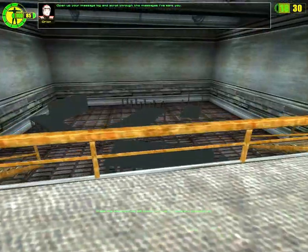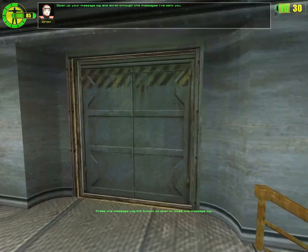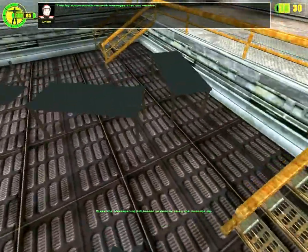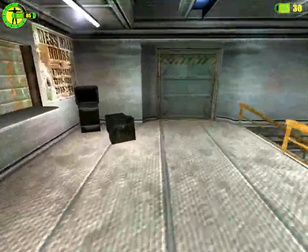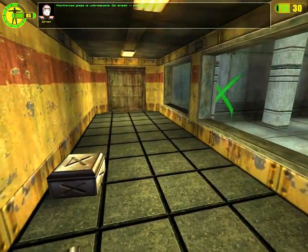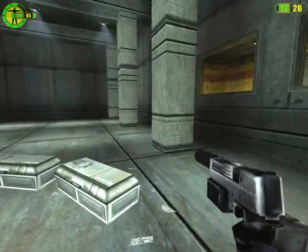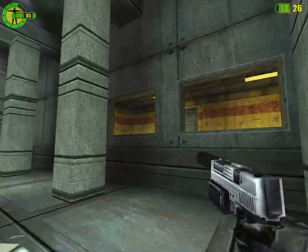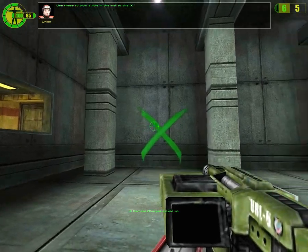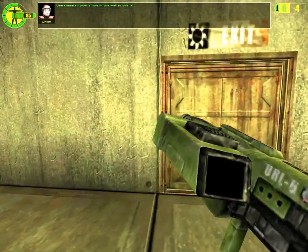Open up your message log and scroll through the messages I've sent you. This log automatically records messages that you receive. Reinforced glass is unbreakable — go ahead, shoot it. Use these to blow a hole in the wall at the X.